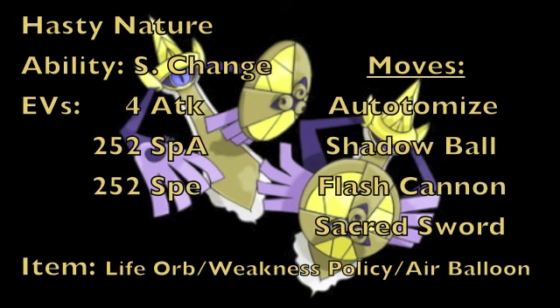This next set is the mixed version of the previous one. We give Aegislash a Hasty nature to increase Speed but lower physical defense, with Stance Change. EVs are 4 into physical attack, 252 into special attack, and 252 into Speed. For the item, we again choose between Life Orb, Weakness Policy, or Air Balloon. Weakness Policy is fantastic here because this is a mixed set using both special and physical attacking moves, which will significantly benefit from the two-stage boost it provides.